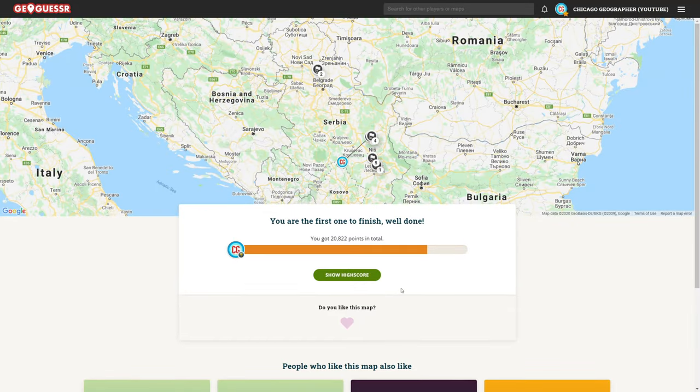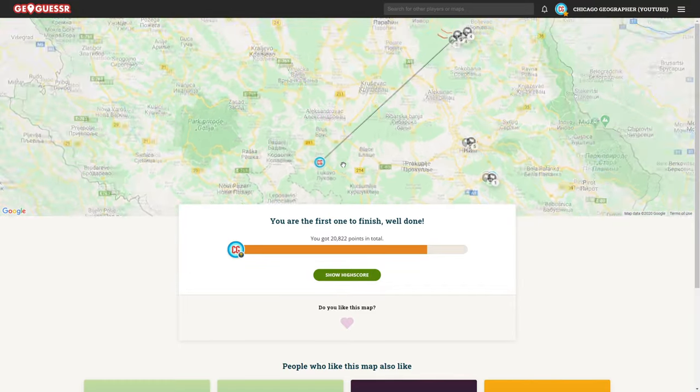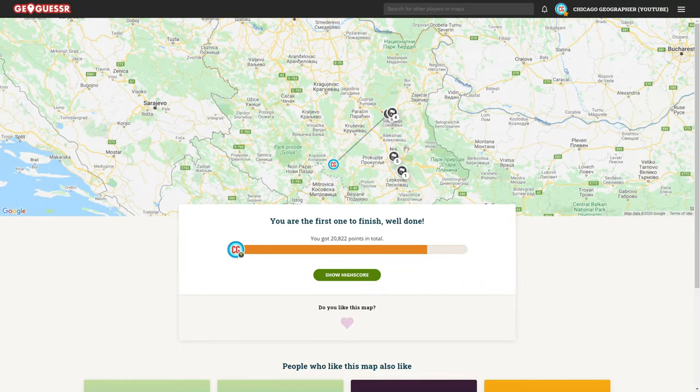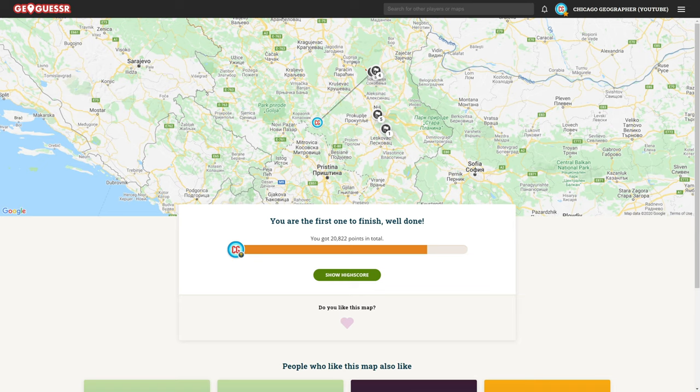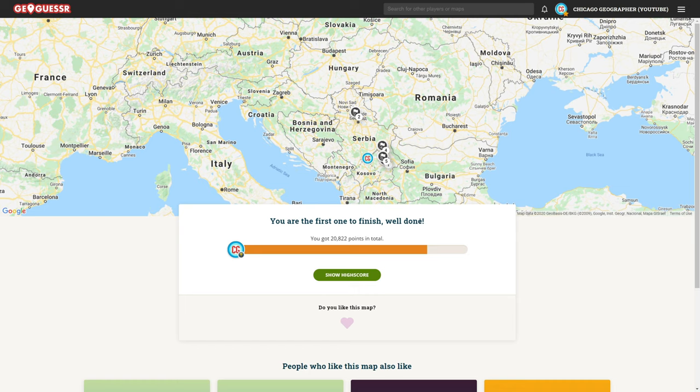Final score: 20,822. We basically got every single round except the one where we had two different Lukovos, which was quite annoying. Four of the rounds were very close to each other in the southeast, and then we had one further north. Overall, interesting game — let me know how you guys did down in the comments, and I'll see you next time with some more GeoGuessr videos.